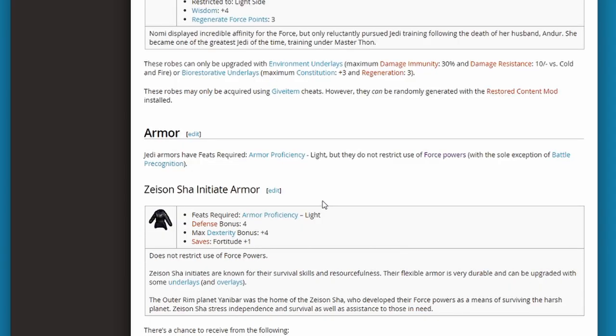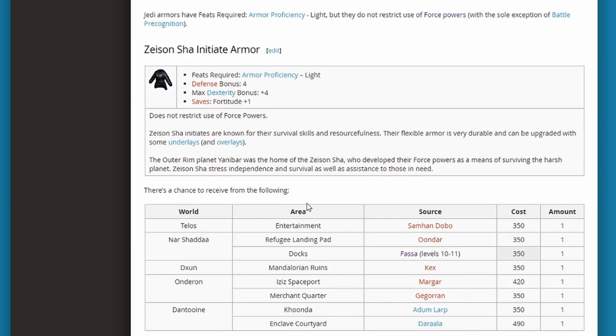Robes that buff force regeneration and add charisma or wisdom are going to be really good for a Jedi Counselor — they complement using force powers and regenerating force points faster so you can keep using them in battle. For the armor, if you go Sentinel or Guardian you're going to want Jedi armor, unless you want robes for the look. Jedi armor gives a better armor boost plus other perks. As a Guardian focused on damage output, you'll be dealing damage instead of casting force powers. As a Sentinel, most people take advantage of sneak attacks, so Jedi armor provides protection against retaliation while still letting you cast force powers.